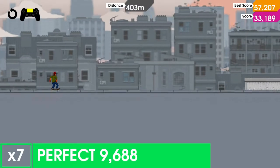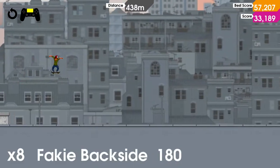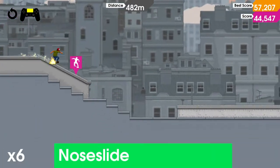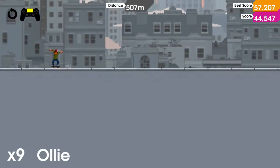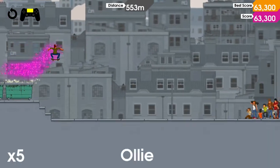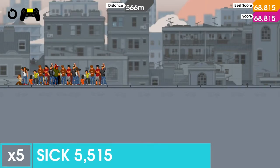Most games have kind of a throwaway tutorial, even though I myself like going through them. Olly Olly doesn't — you actually need the tutorial. And the reason for that is because, like I said, the X button, which you would think is the jump button, is actually the button that you finish everything off with.